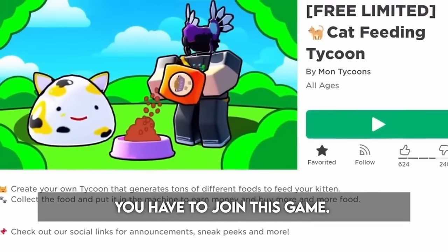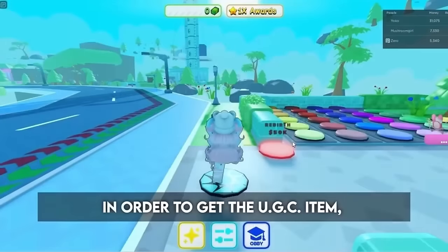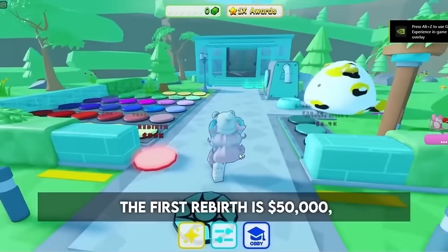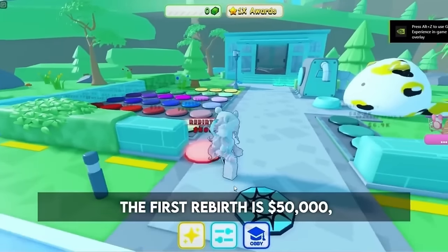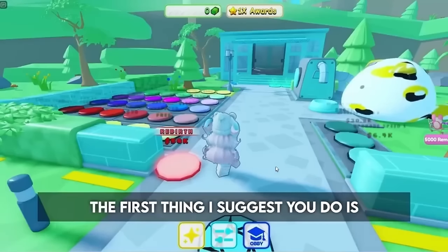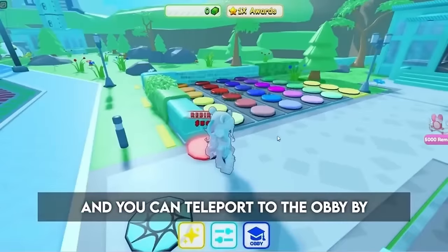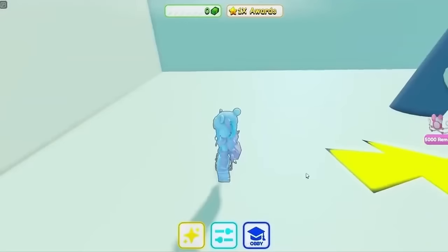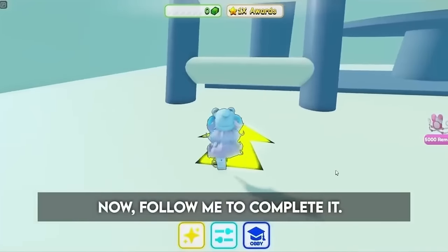To get this cute item, you have to join this game. In order to get the UGC item, you have to rebirth 15 times. The first rebirth is $50,000, so here's how you can get your money up. The first thing I suggest you do is complete the obby, and you can teleport to the obby by pressing this button. Follow me to complete it.